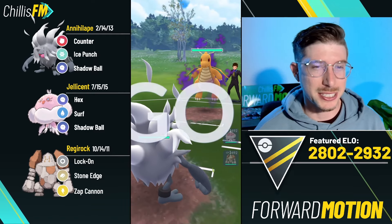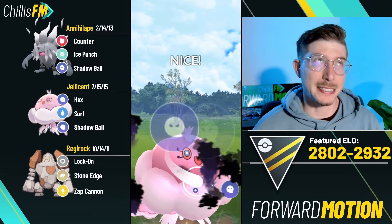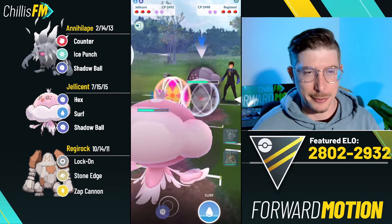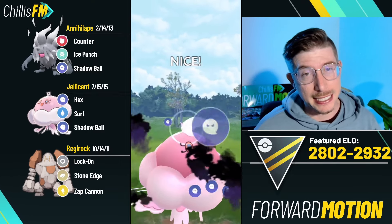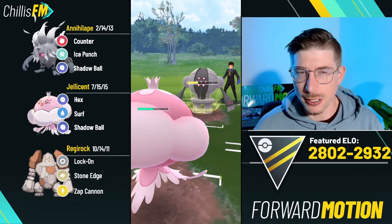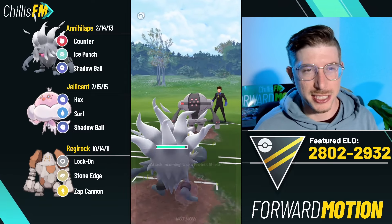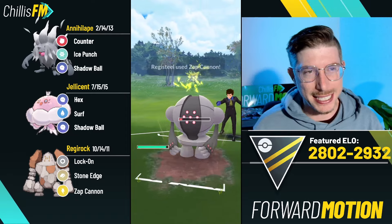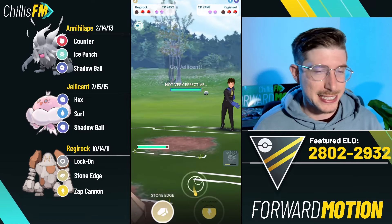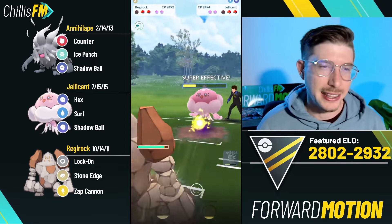Annihilape up against another Shadow Dragonite. I come in with Jellicent. My opponent plays it differently - they stay in and make this really nice catch on the ready. It's a pretty obvious catch - there's no benefit in me throwing immediately, it's not like one Dragon Claw was going to KO me anyway. Luckily it's a Readystead and not like a Greedent. They get the second one - I could shield and fight for the switch, but if Regirock's down shields and that Dragonite has energy it's just no good, so instead I come in with Annihilape.